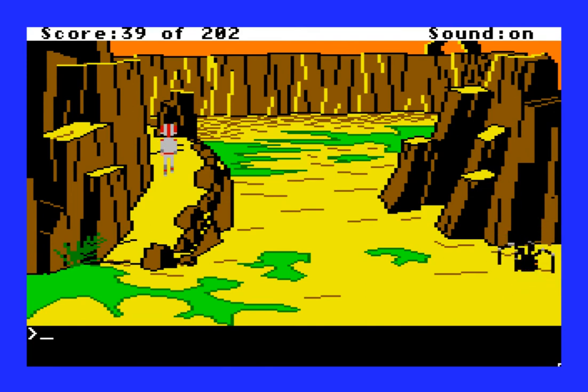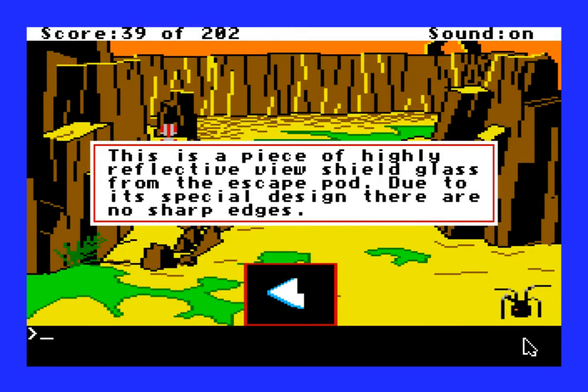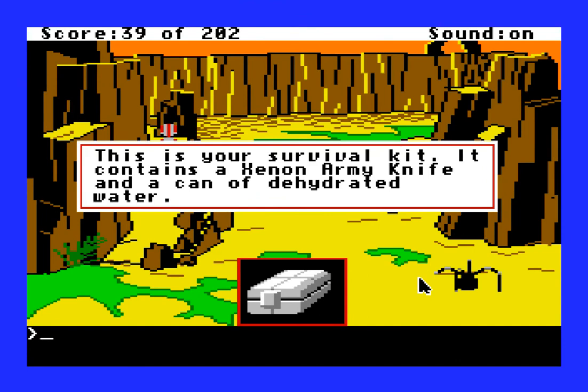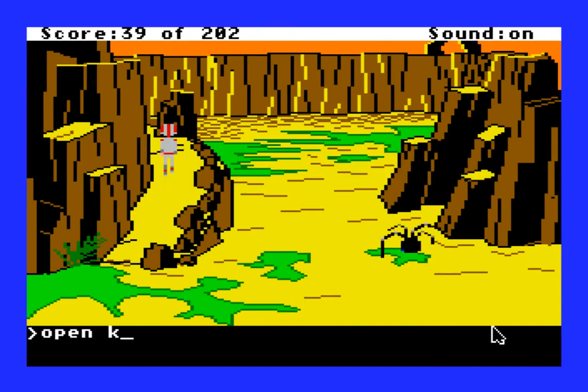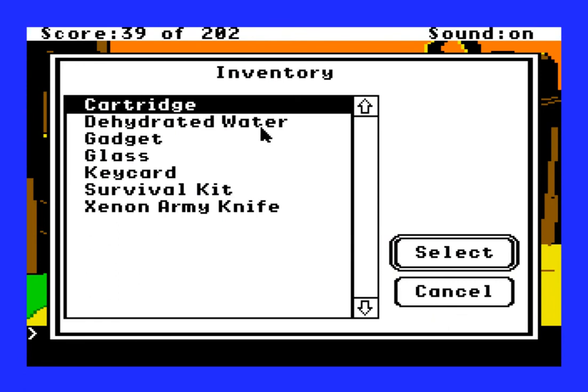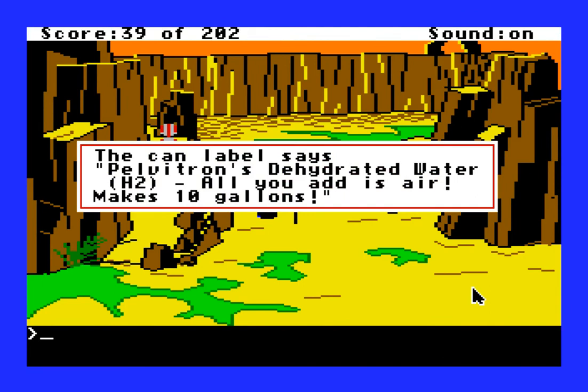Let's take a look at our new inventory items. The glass - I did look at that. Let's look at the survival kit. 'This is your survival kit. It contains a Zenon army knife and a can of dehydrated water.' Can we open the kit? It gives you the knife and the dehydrated water. Let's take a look at those. Dehydrated water: 'This is a cylinder of dehydrated water. The top of the cylinder is a regulator and a short nozzle. On the side is a label.' Can we read the label?